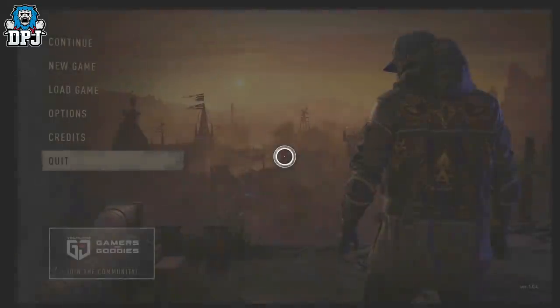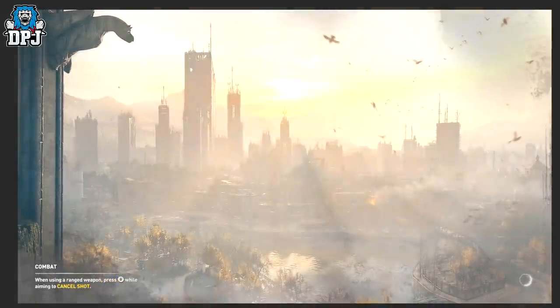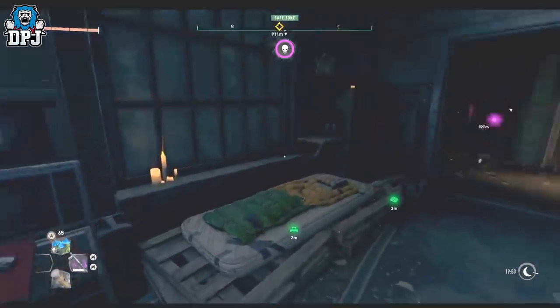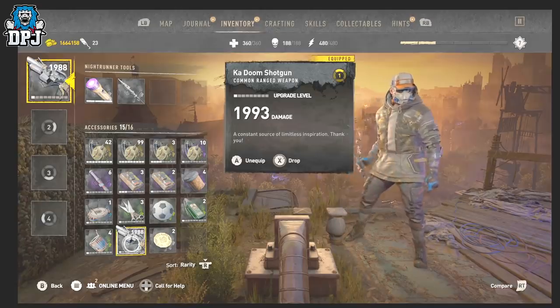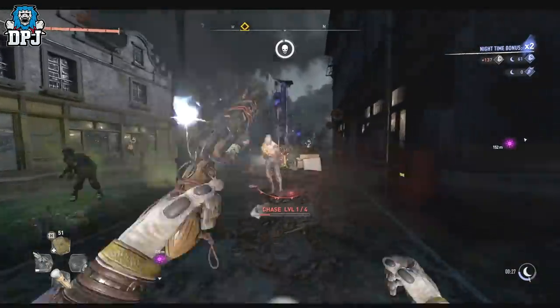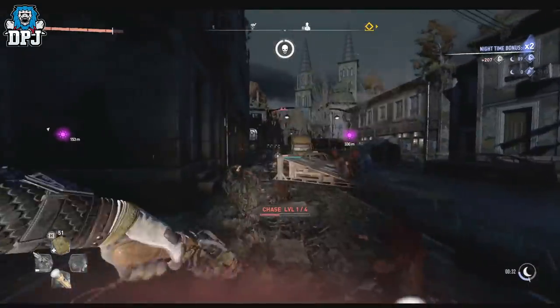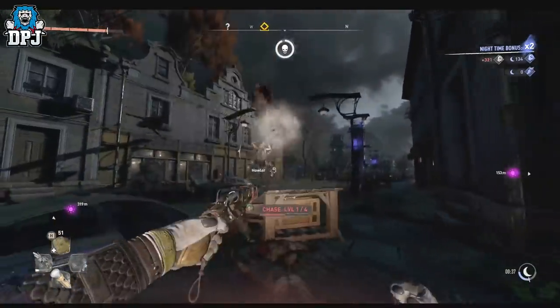The Kadoom Shotgun is even more overpowered than the PK Crossbow — it one-taps everything in the game within a certain range, and you get around 2,000 shots with it. A few important notes: after quitting out with the weapon, if you try to return to the Doom easter egg, the elevator will be stuck on level zero. To fix this, stand by the elevator and invite a friend into your game — the lift will appear and you can go back in to repeat the exploit when you run out of ammo. Also, do not put the Kadoom Shotgun in your stash, as it will bug out and lose all ammo. You can drop it, dupe it — just never stash it.